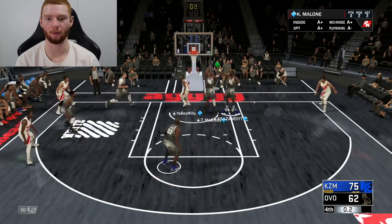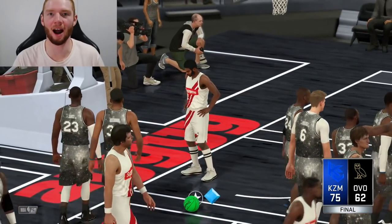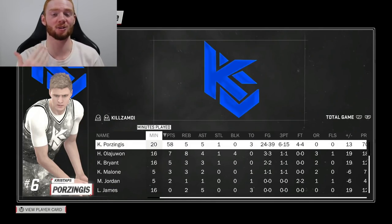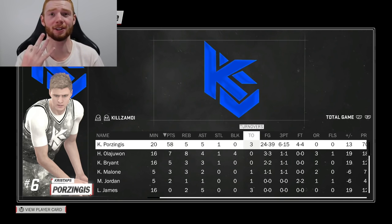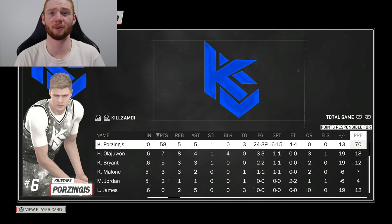He's going to try and get another score with Walt Fraser but we do stop that. We ended up winning this game by 13 points. Kristaps definitely had a good game — 58 points in 20 minutes, 5 rebounds, 5 assists, 1 steal, unfortunately 3 turnovers. He did shoot over 50% from the field, but unfortunately under 50% from three. He was responsible for 70 of our points, which is pretty impressive.